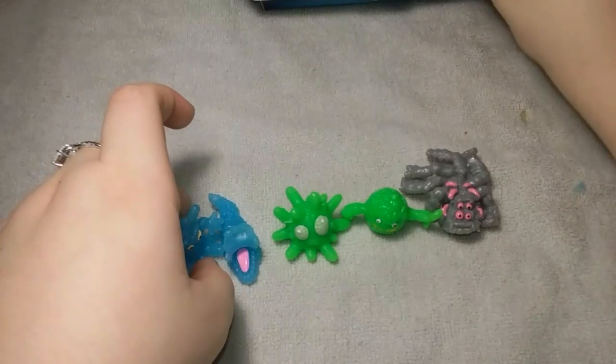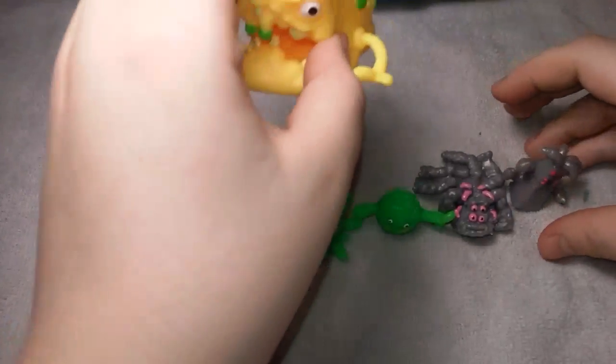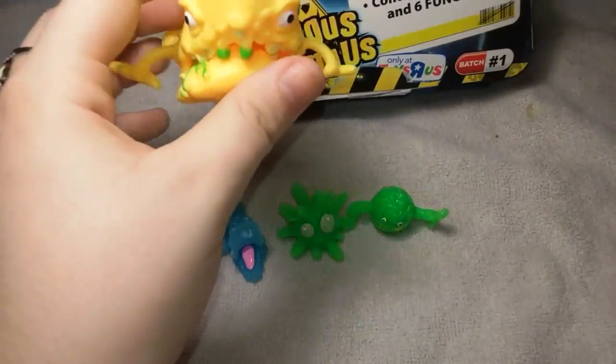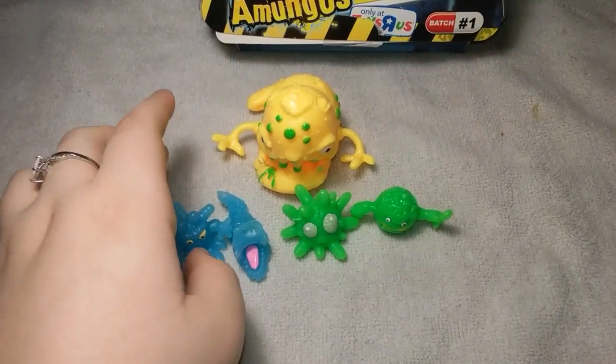And I don't know what the Super Bug's name is, but we have a yellow one. So we got the yellow one. It looks like they can come in green as well, and it would come in purple too. I don't know — this is our first one to get.